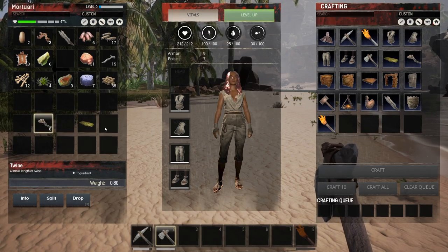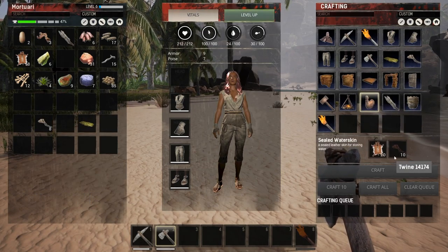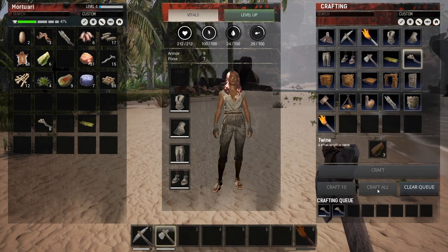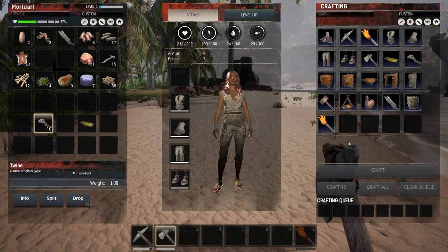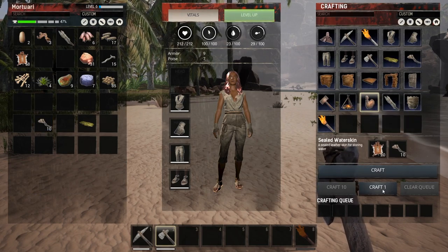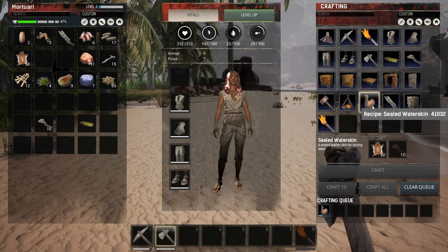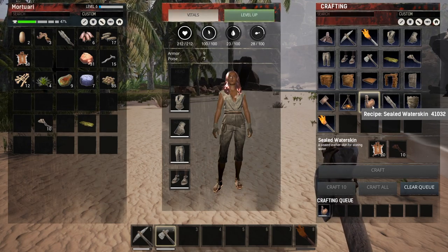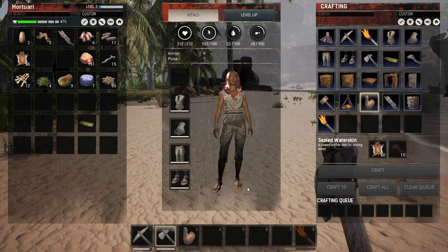I don't need all this. So, can I now make one of these? I'm missing twine. Craft two then. Why is it appearing on my hotbar? That's strange. Okay, now I should be able to craft one of those sealed water skins. I'm kind of hoping it will help me store some water — that's what I'm hoping it will do. But I'm not quite sure.